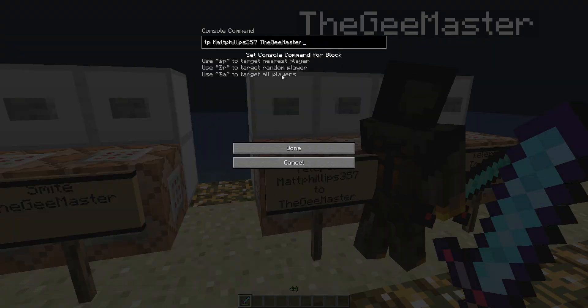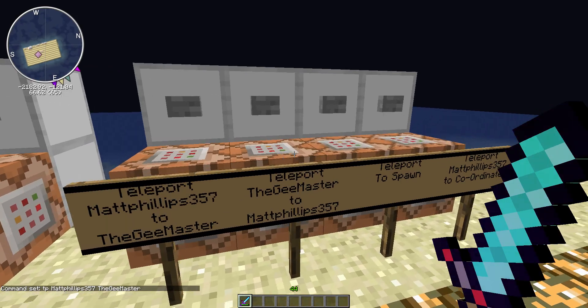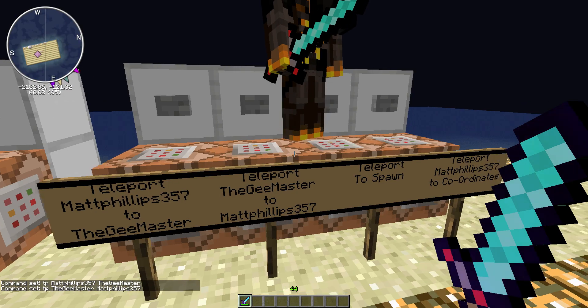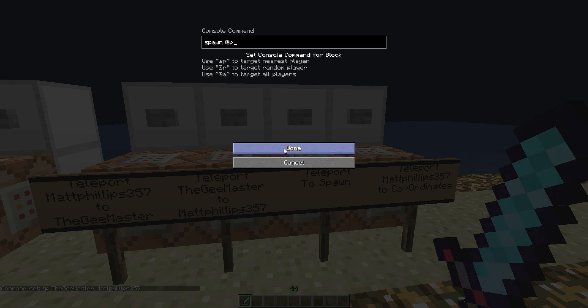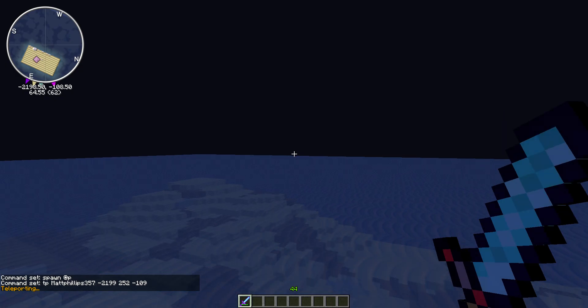To show the syntax: tp maph357 TheGMaster — always put the target player first and where you want them to be teleported to last. There you go, TheGMaster teleported to maph357. You can also teleport to spawn using spawn @p for the nearest player, or teleport to specific coordinates.